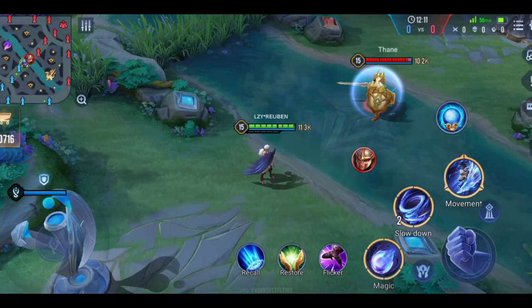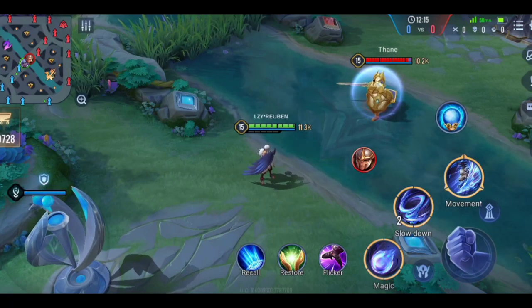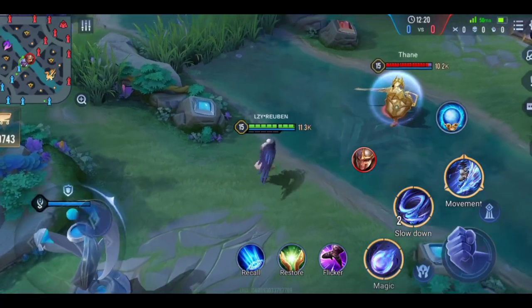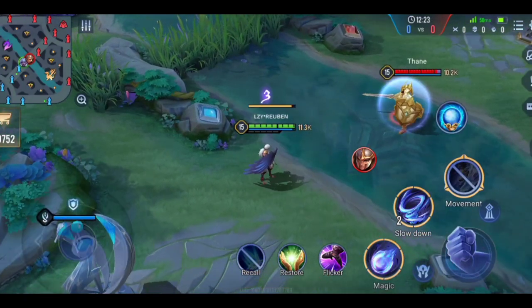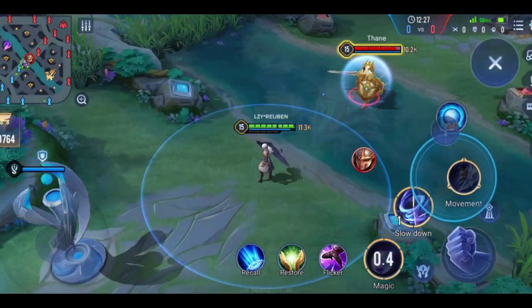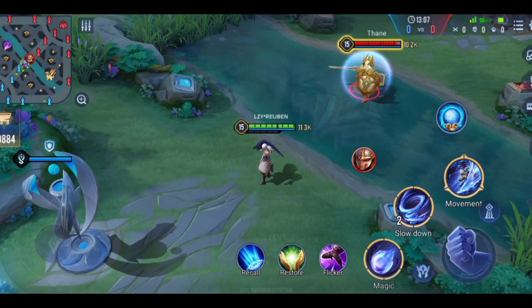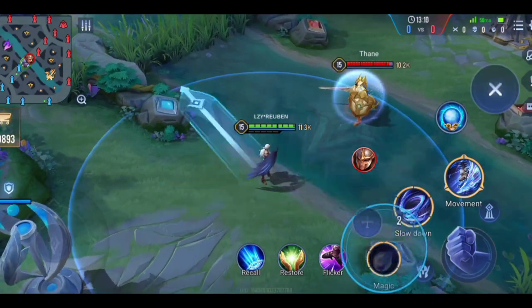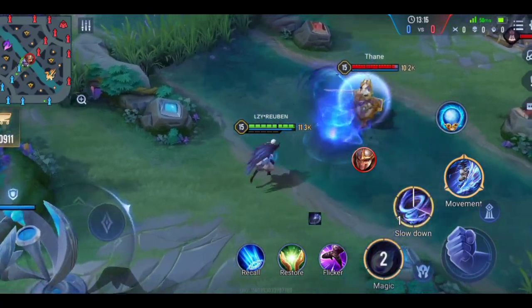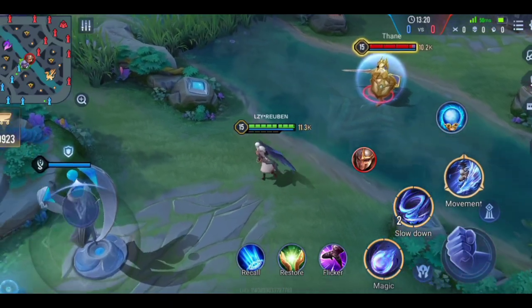Now, the important combo which can basically reset the cooldown of your ultimate. Whenever you use S1 and S2 together, it reduces the cooldown of your ultimate by two seconds if the explosion hits an enemy. The key is that the S1 and S2 explosion must hit the enemy, otherwise it won't reduce the cooldown.